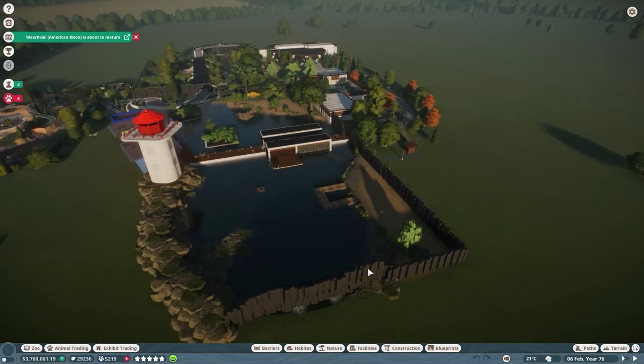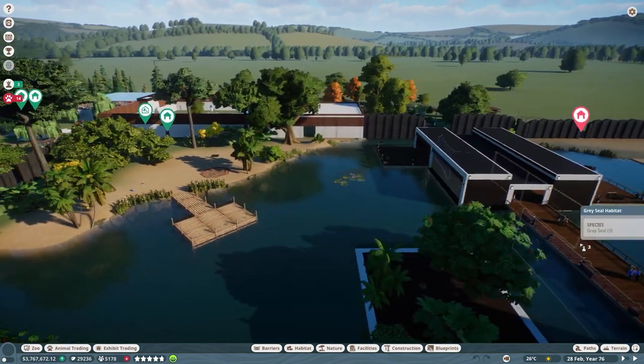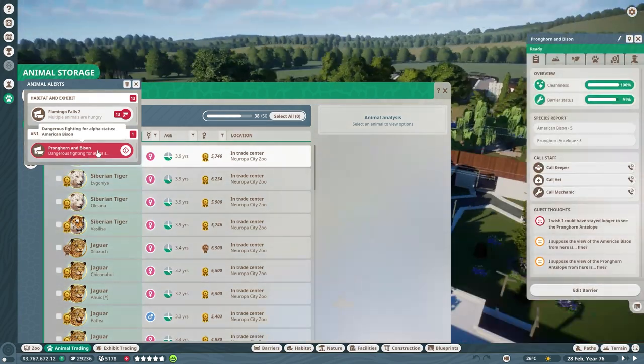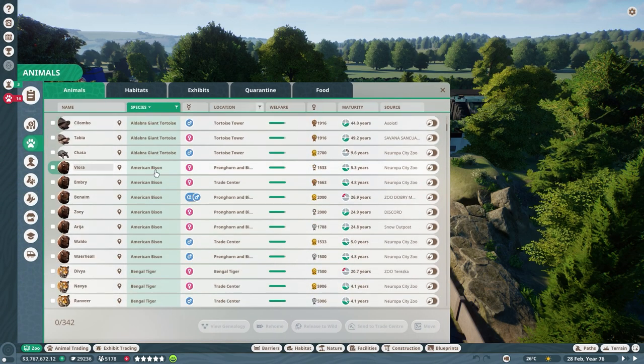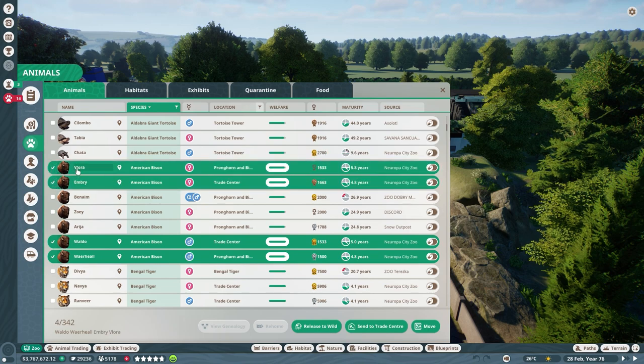Let's get into it! The very first update I noticed: we have multi-select now. From the trade center, you can select all three animals and just send them right to their habitat — you never could do this before, you had to go back and forth individually. Super cool. But the first bug I found is that when I go to a habitat and want to send animals to the trade center, I can't scroll to the bottom of the box — it's bigger than my screen — so I can't hit the send button down there. Now I have to go all the way into my animals menu to send them, which is not great.